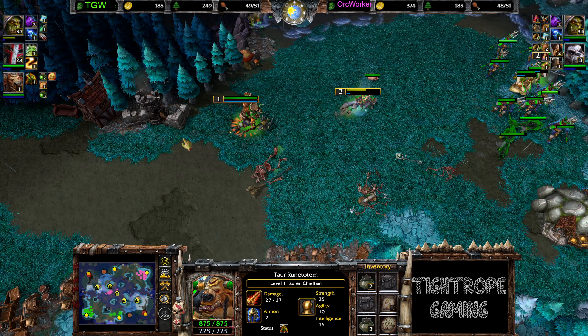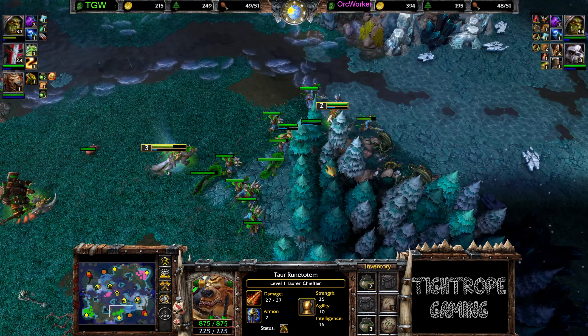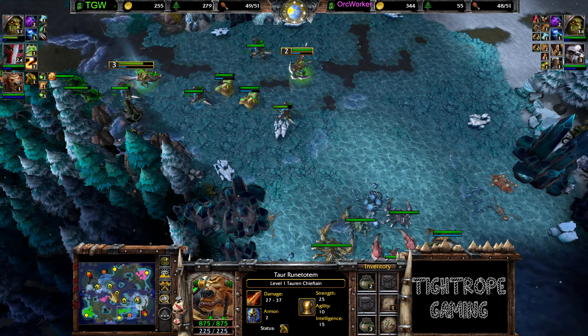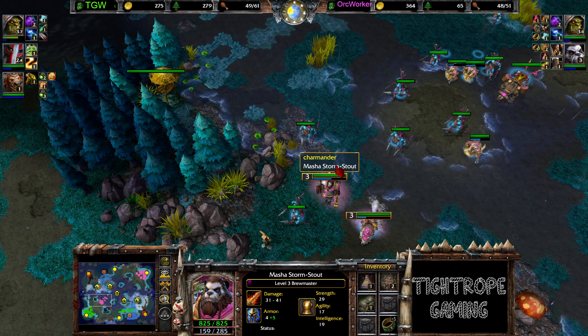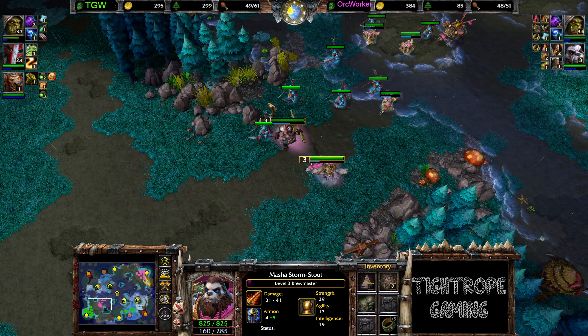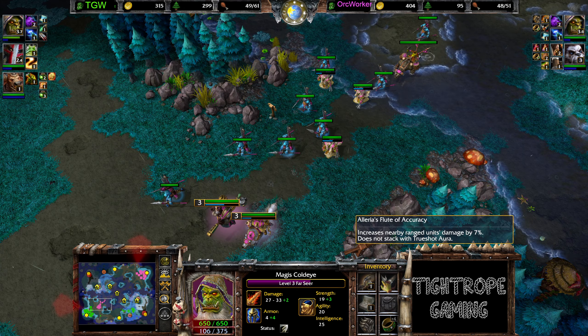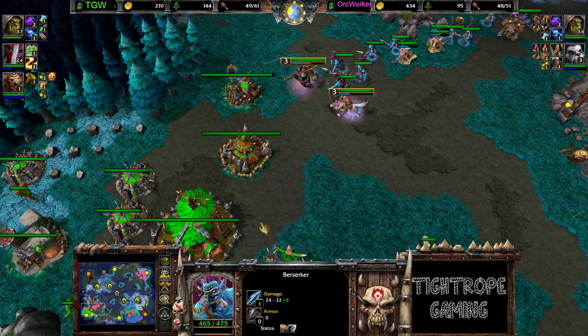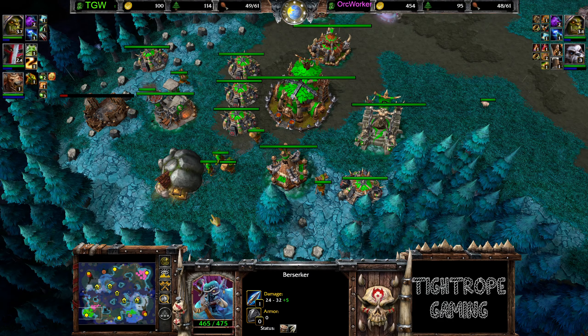Drops the gauntlets there — whoops, he tried to transfer them over to the TC but misclicked. And it's going to be a base attack from Orc Worker at this timing. He's got a nice Flute of Accuracy, so it buffs up the damage. Feels like he's got the tools to win a fight.